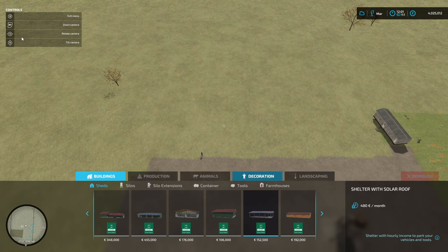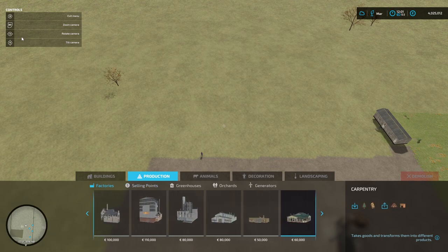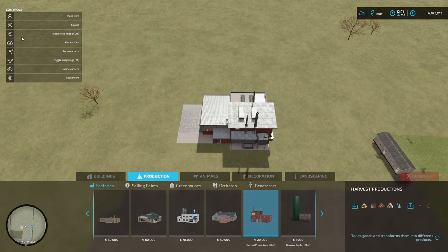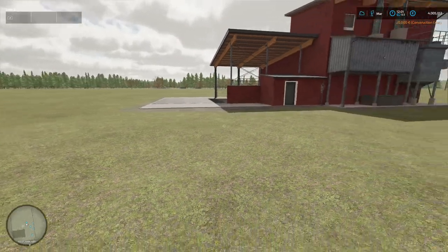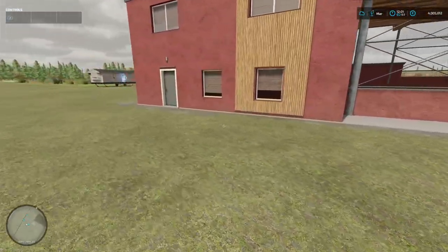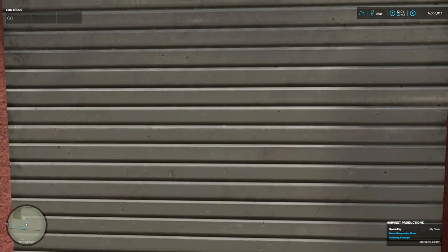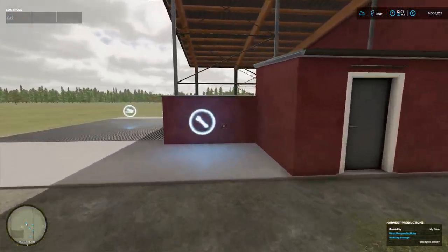Let's get into it. Under productions and factories you'll find Harvest Productions at a very reasonable price — 20,000 euros or dollars, whatever currency you're playing in. The footprint is pretty small. I think the biogas mod pairs perfectly with this one. The back door doesn't open, it's just for show, and all the inputs go in the front.